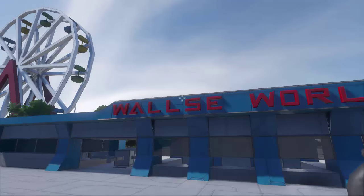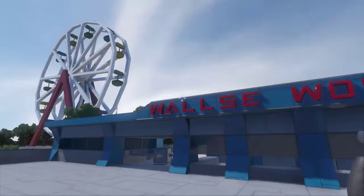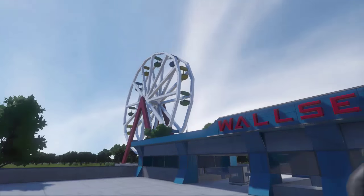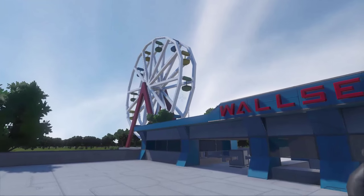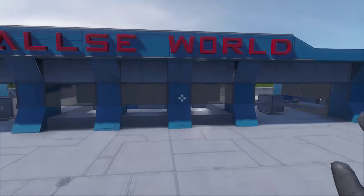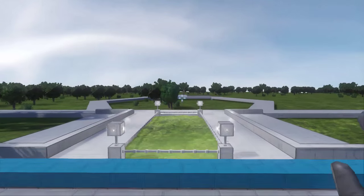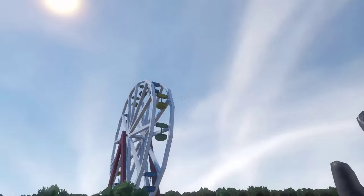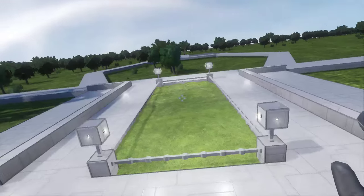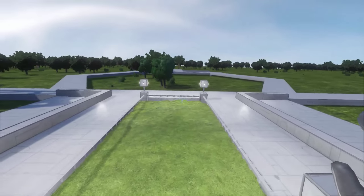Hello everyone, FunctionX here, welcome back to Wallsy World. My creative build in Space Engineers — we are building a theme park. Last two episodes we've been working on the ferris wheel and it is completely done and working, so we're gonna move on to a new ride. Let's start with slow, simple rides just so we can get our feet wet with how things move, how pistons and rotors and all that kind of stuff can be controlled.